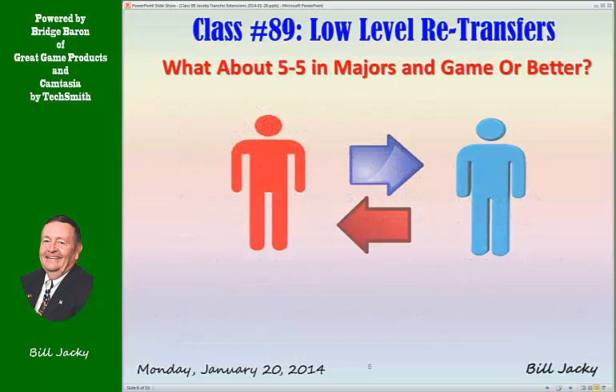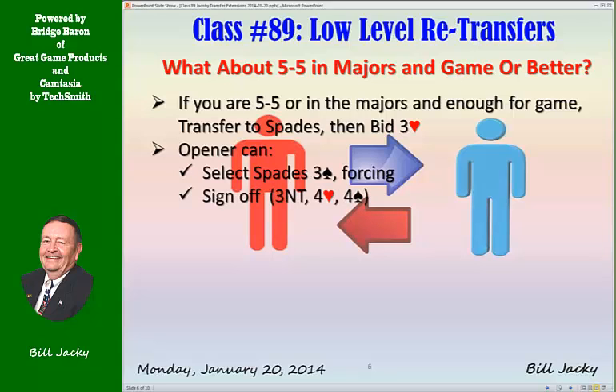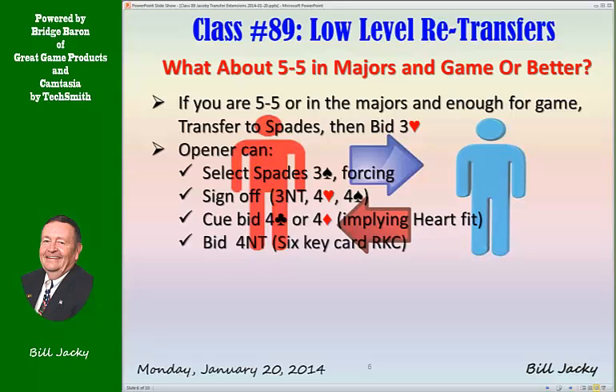What about 5-5 in the majors and game or better? If you're 5-5 in the majors with enough for game, transfer to spades, then bid three hearts. Opener can then select three spades, which is forcing since a game force exists; sign off in three no trump, four hearts, or four spades; cue-bid four clubs or four diamonds implying a heart fit; or bid four no trump, which is a special case of Roman Keycard Blackwood with six keycards and two suits — we'll cover that in the future. For now, just play it as Keycard Blackwood or straight Blackwood.